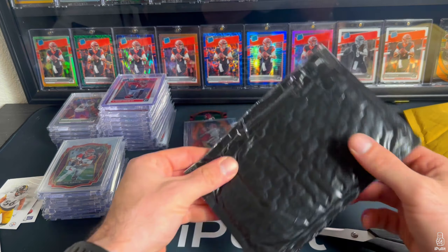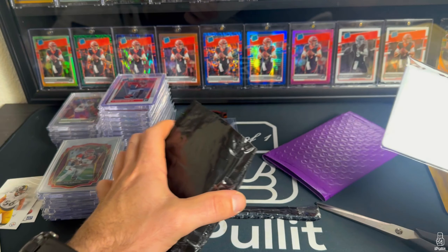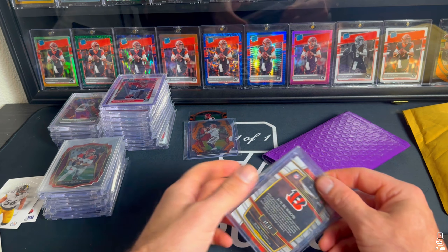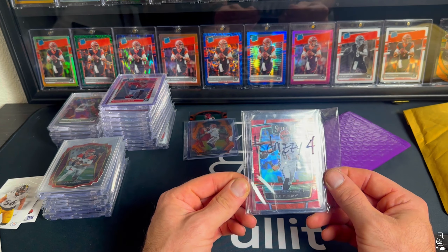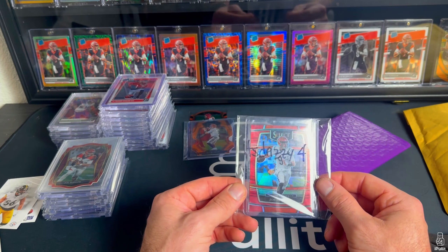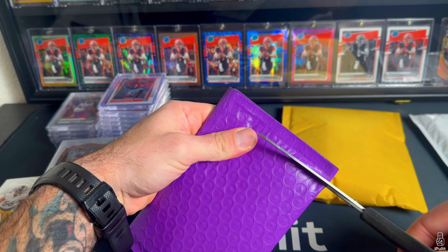Love the Joey B color match orange stuff. His market is very cheap right now because of the injury, so I've been picking up as much as I can. There's also another player in here that is also very cheap due to injury — this is a 2021 Select out of 99. That is the red, but I picked that up for like a few bucks, so why not.